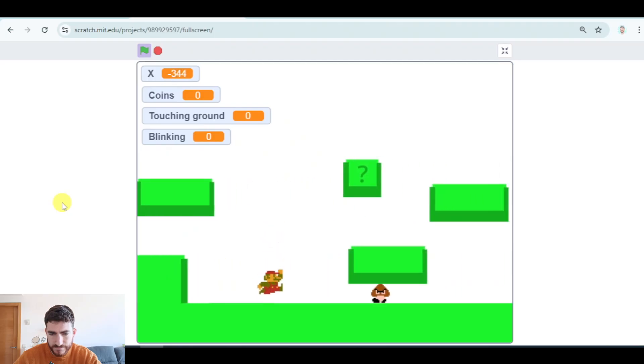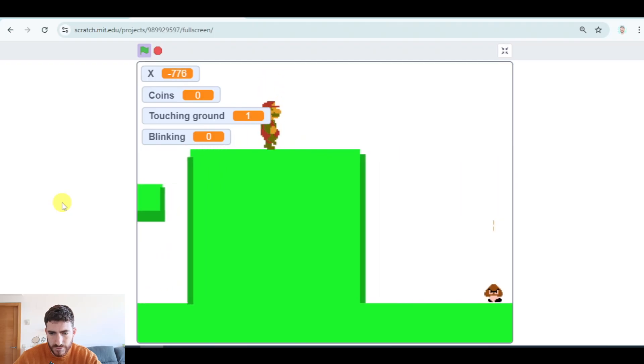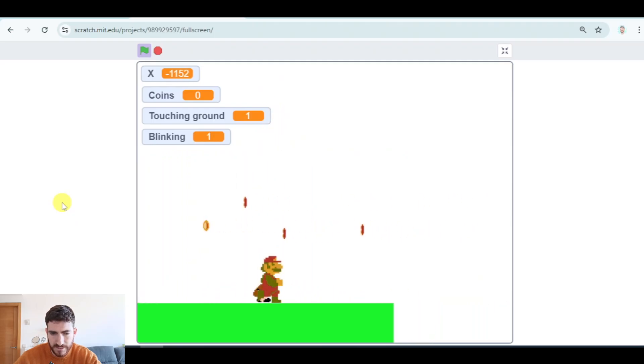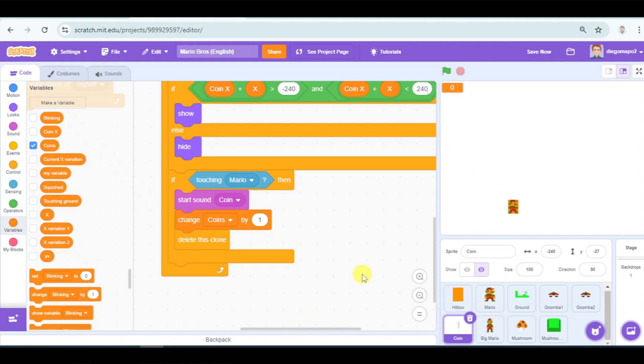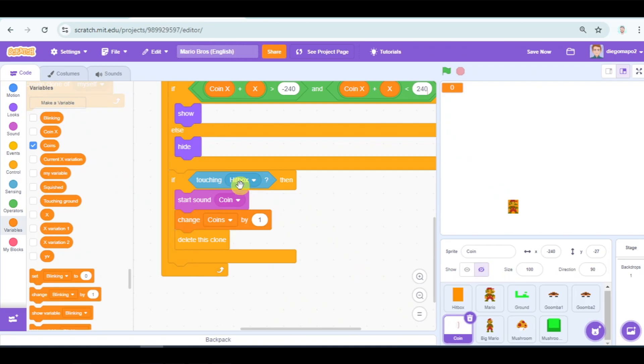Let's see if it works. Perfect — now it can't hit me again. And if I touch it again, game over. By the way, don't forget to change in the coins this 'if touching hitbox', because if we have Mario — your big Mario — won't be able to collect coins.